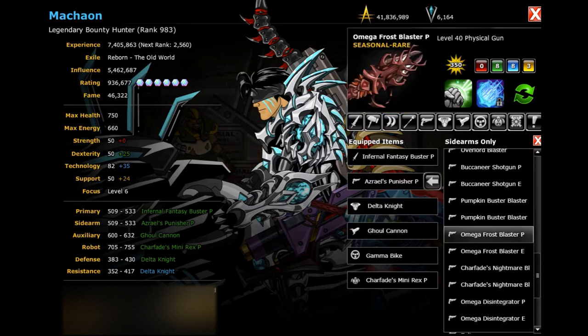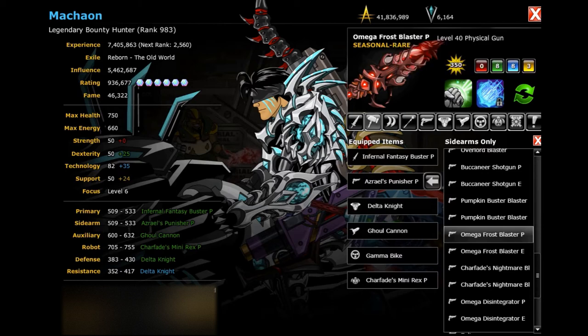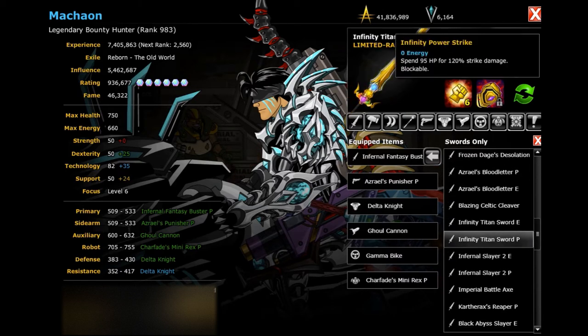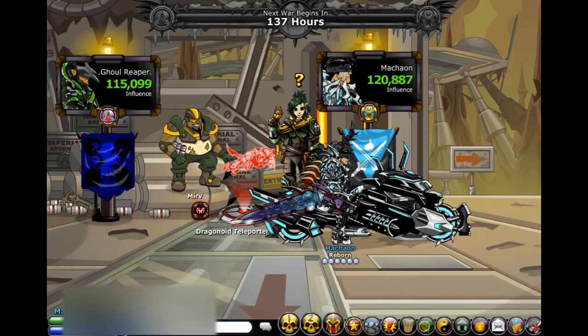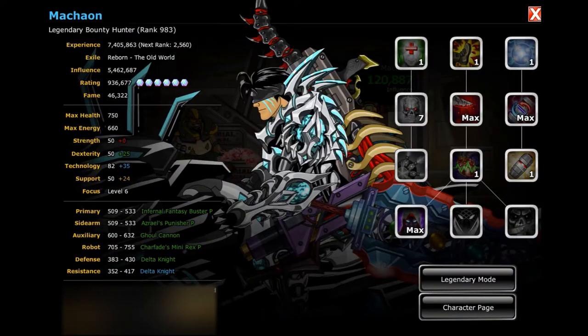If you don't have the Inferno Promo but you do have Frozen Rift, you can use that instead and then get Infinity Titan for Primary, basically swapping the Primary and Gun Cores. Or you can use Blood Bullet and Infinity Titan, which I found to be pretty good as well when I was testing. The 660 Energy is enough for 2 Smokes, Focus Fury, and Improbability Gate.